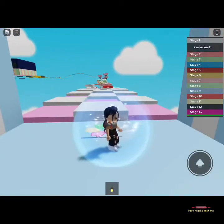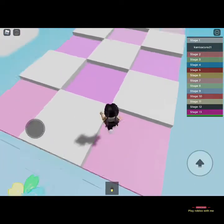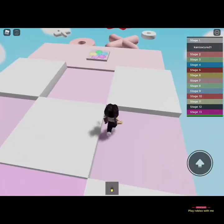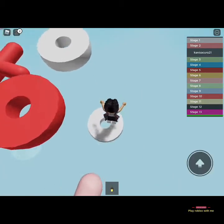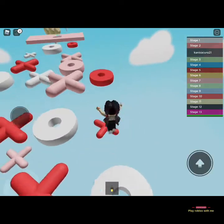Hey guys, welcome back to my channel! Today we're in Roblox: the cute obby, so let's get started. Usually this is white and red, which is kind of scary colors, but this one is pink and white — it's so cute!